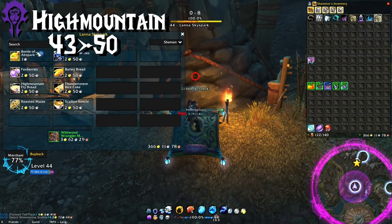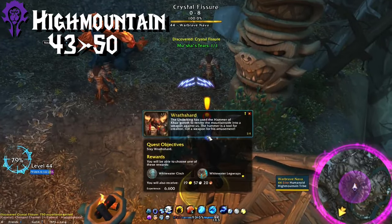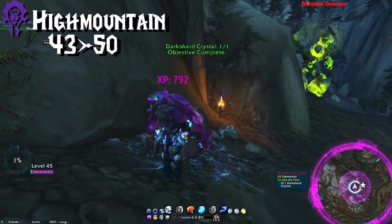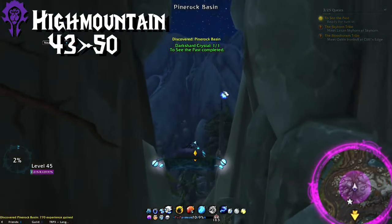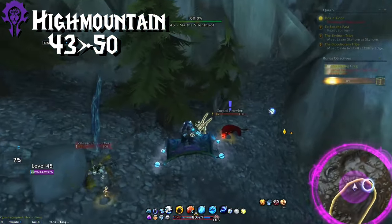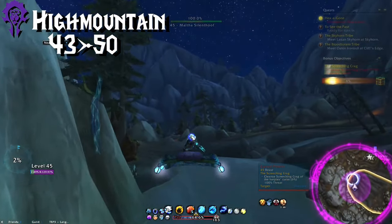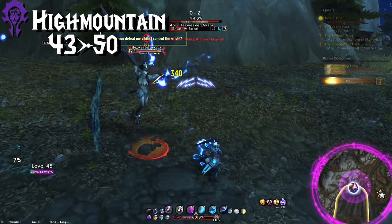First, buy the bottle of airspark. Then go pick up the tears from the river. Then fly up and do the quests at the bridge — do all that, and then go get the dark shard crystal. Now fly directly north and do the harpy bonus objective in the Screeching Crag, as well as the quest there. The harpy for the quest also counts for the bonus objective when you kill her. And you can just click on the totems while you're mounted, by the way.